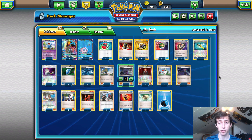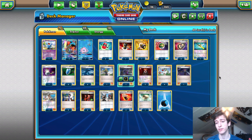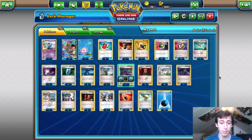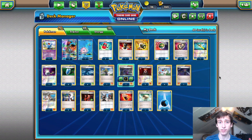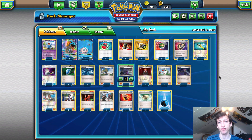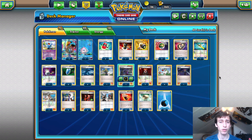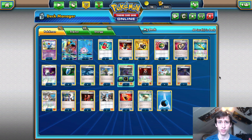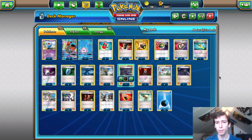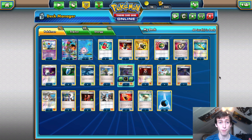Against Turbo Dark, one key play is to Lysander up a Darkrai with an EXP Share on it so they can't attach a Float Stone and retreat — forcing them to burn Escape Ropes or Olympia. Then if they start attaching to it, Flare Grunt it. Otherwise just Crushing Hammer, Skull Grunt, all that. You don't even need to attack their Yveltal — you really just want to take three knockouts on their Darkrais, maybe even a Hoopa or Shaymin if they play it down.